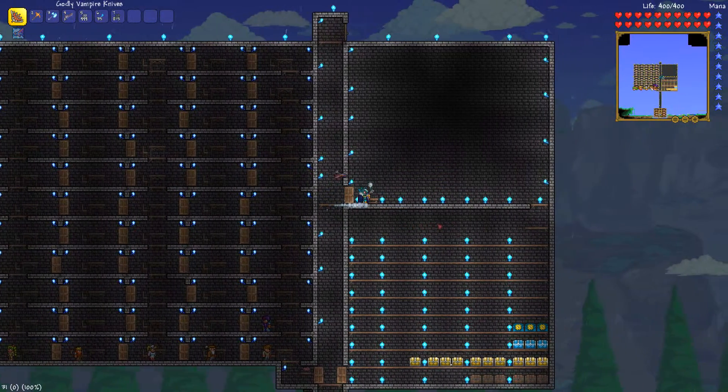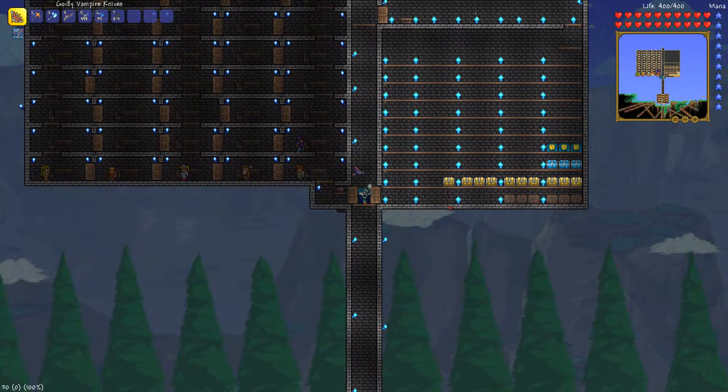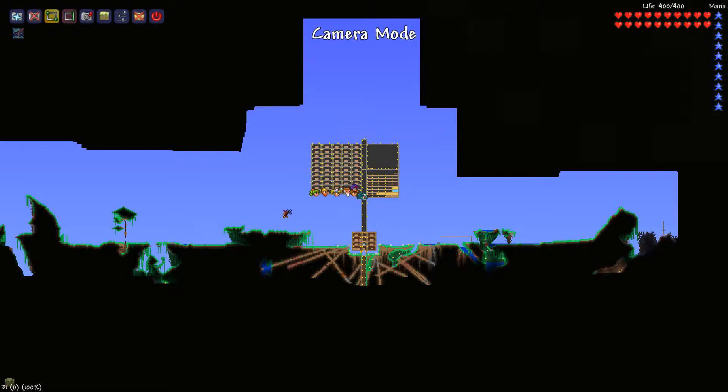I wanted to go kill some of the bosses. What I'm planning on doing is explore Hell, kill the skeleton boss, and explore the dungeon — probably do the dungeon first. Probably fly around to make sure I have everything covered. What was the button — was it F1? Can I get the map? Getting right on the map.